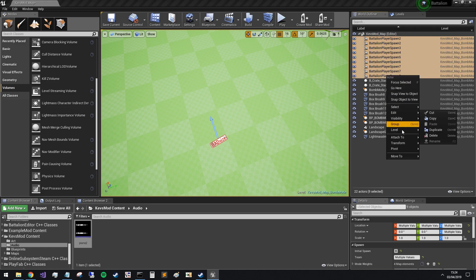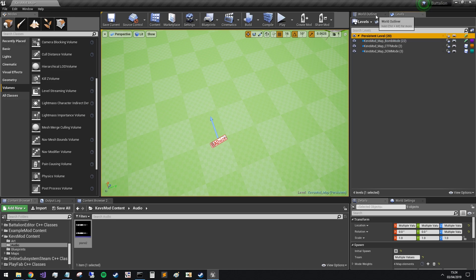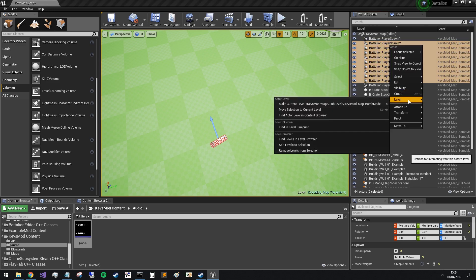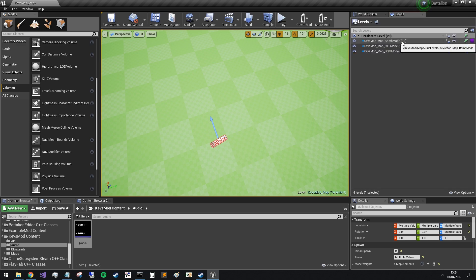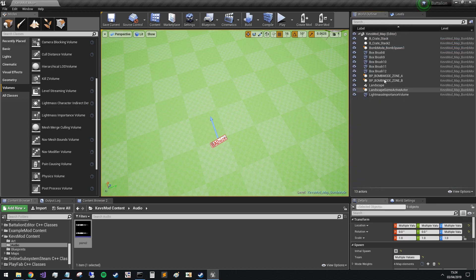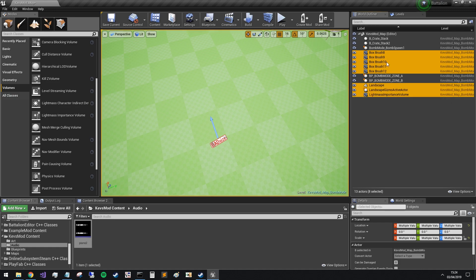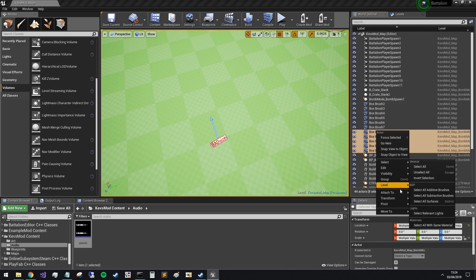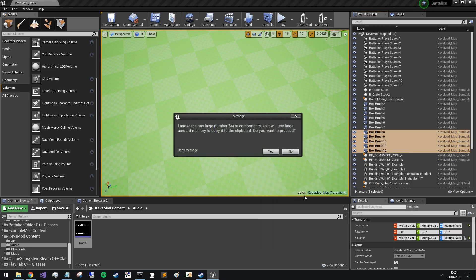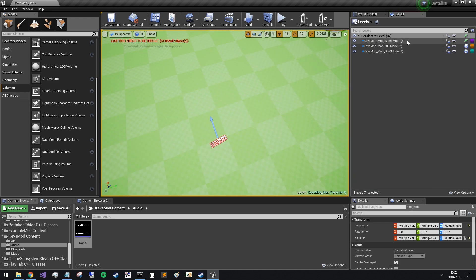Then go back to this, click there, and 'Move Selection to Current Level'. Great, we're getting there. So we can isolate just the ones that shouldn't be there — landscape — and I think that's everything. Go back here, click on our persistent level, tick 'Only in Current Level', and move selection to current level.